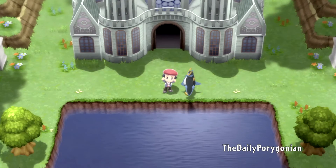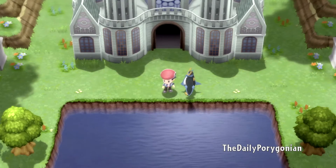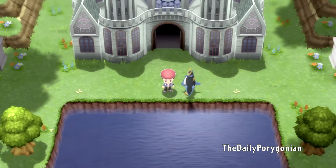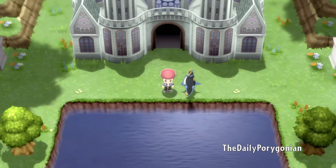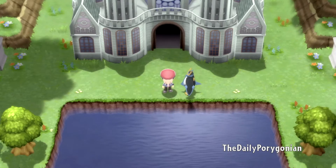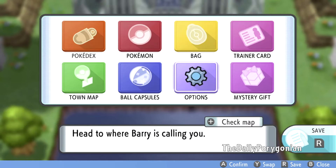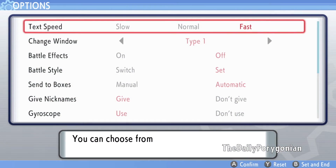Hello gang, welcome back to the Daily Porygonian for our coverage of the Shaymin event in Pokemon Brilliant Diamond and Shining Pearl. I'm recording this on March 23rd. We'll be going through getting the Mystery Gift and getting Shaymin as well. This event lasts until March 27th or 28th. I'll put up the details of the Mystery Gift once we get to that screen.